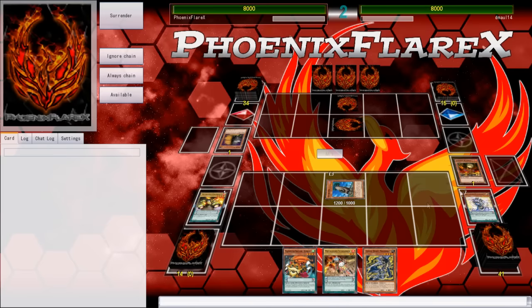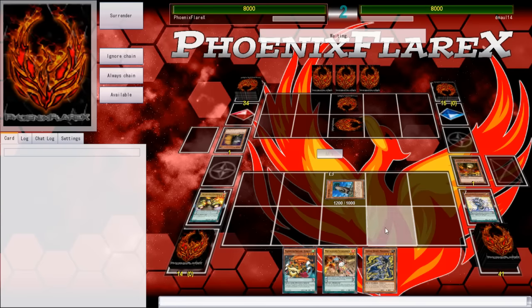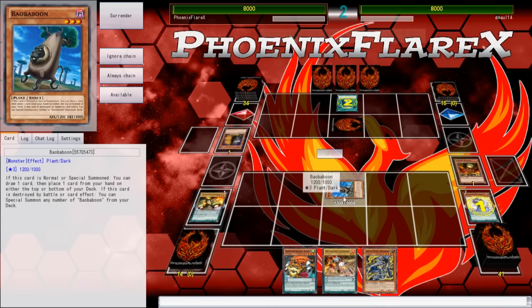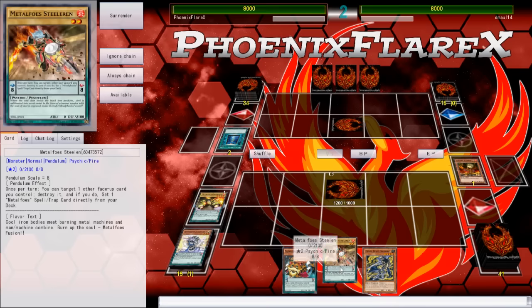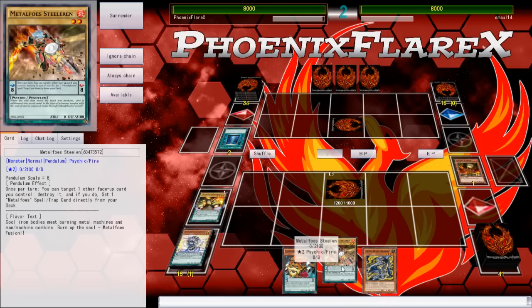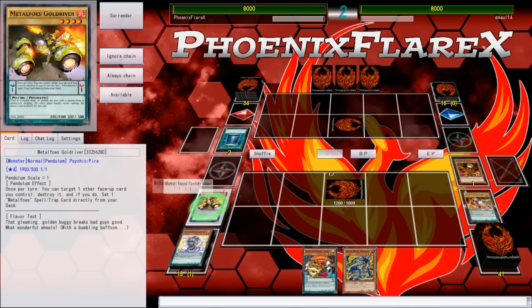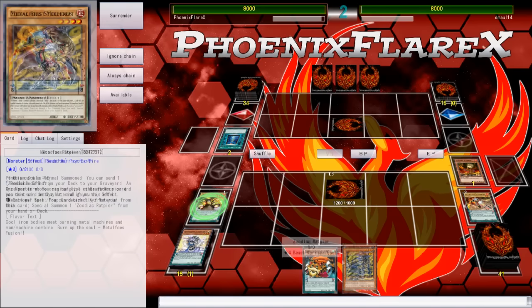I was going to use it on a combination, but let's just use it to pop a back row and try to kill him. Book of Moon on my Baobaboon? Well, I guess you don't get to draw more cards then. Rip. Actually, he will get to draw more cards, because I can Pendulum Summon into a rat play. Hell yeah.